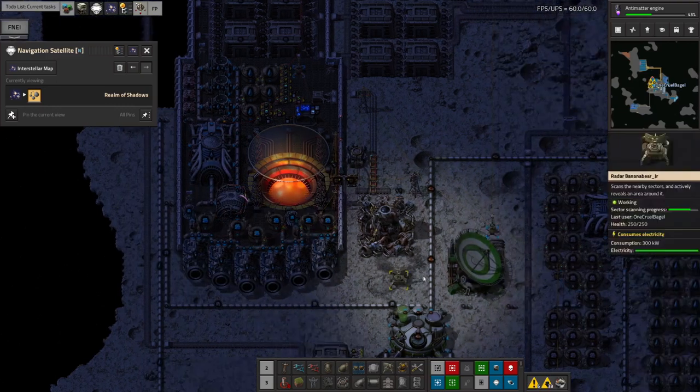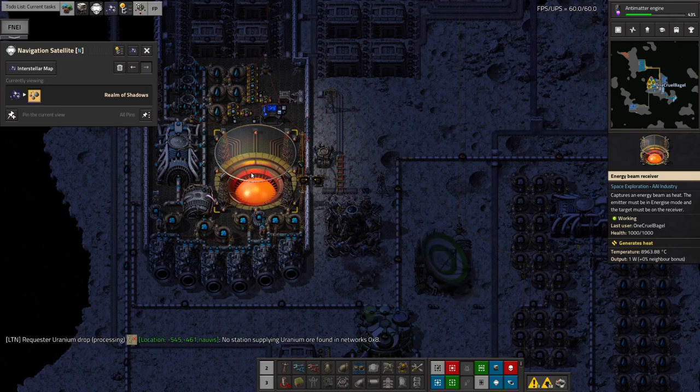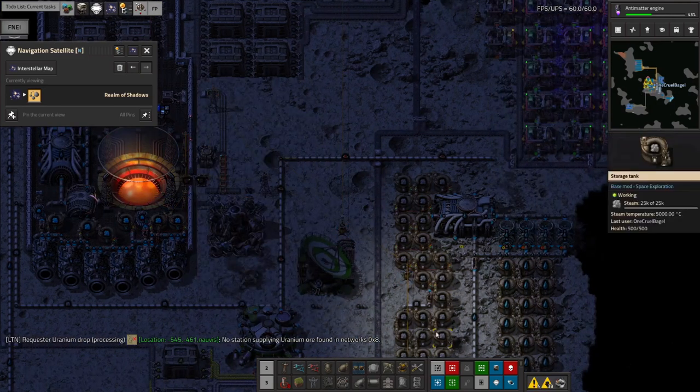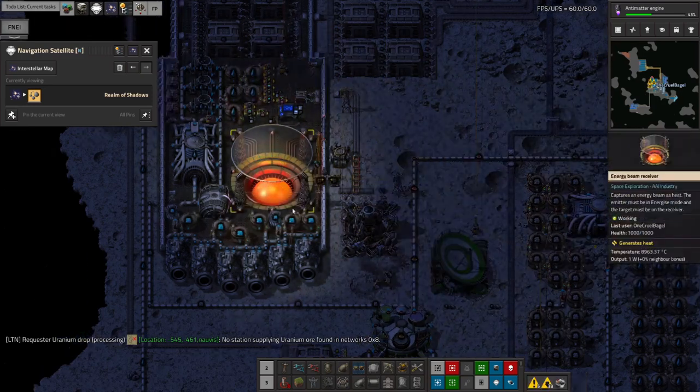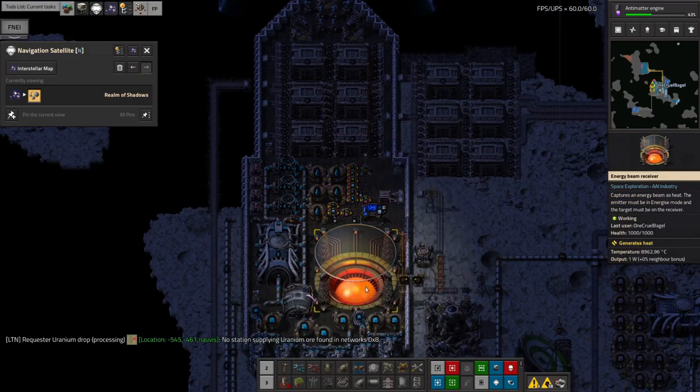The main concern is how much heat gets used up by the energy beam receiver before the ship leaves. It's still at just under 9,000 degrees, so it's used about 1,000 degrees. The receiver peaks at 10,000 and the minimum you can take it down to is 5,000, so you've got 5,000 degrees to play with — and we've used just over 1,000, which is just over 20%. All the tanks are practically full, so the system is okay. I just need to make sure it gets recharged every time it goes back to Norvus.